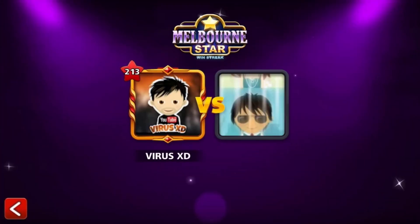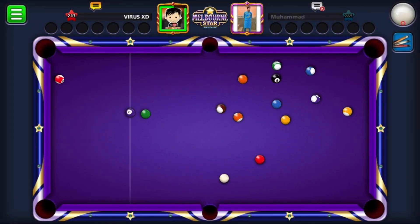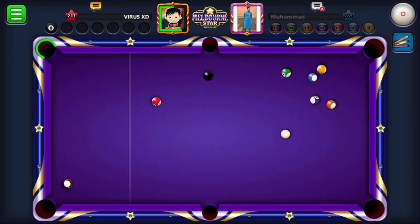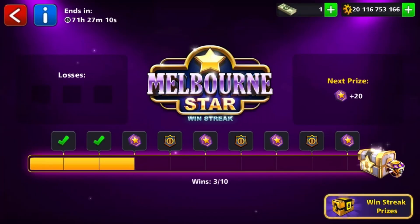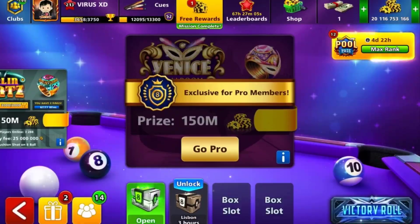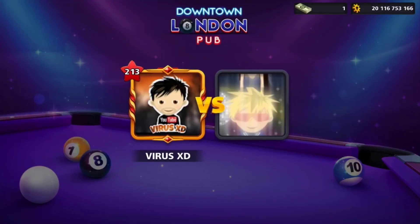So now you must be thinking, how to get a break every time, right? Wait, I'll show you after winning this match. What you have to do is go back and play one small table and check for the break.